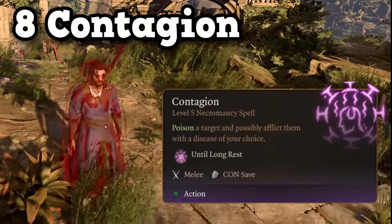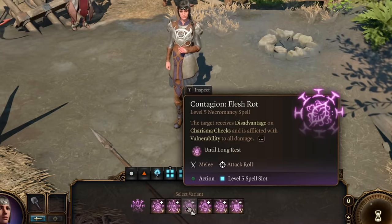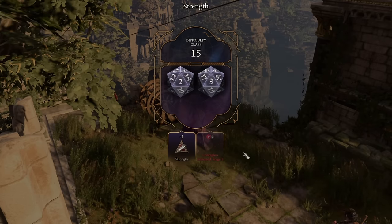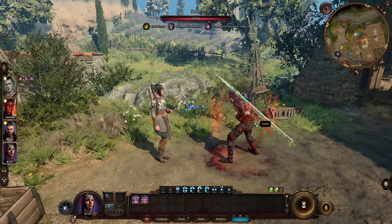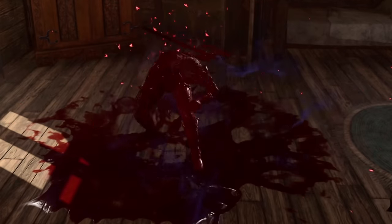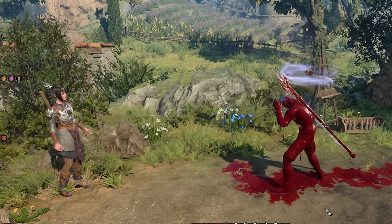Next on the list: Contagion. Contagion is one of the most confusing spells in the game. It has 5 different versions of the same spell, which are all slightly different, but essentially you cast a melee range debuff on the enemy to cause them to get disadvantage on their attacks and one of their stats saving throws. If they manage to fail 3 constitution saving throws out of 5 turns, then they will be cursed with a permanent debuff. These debuffs are powerful effects and can do some pretty cool stuff, like making your character look super bloody or be stunned whenever they take damage.